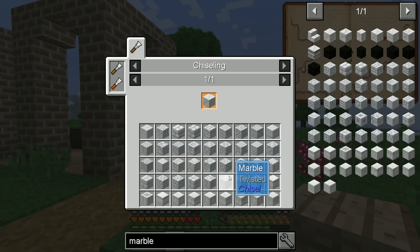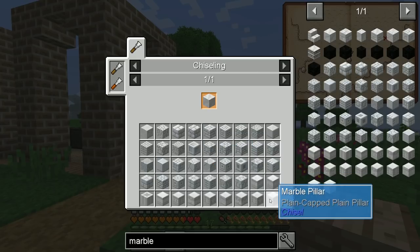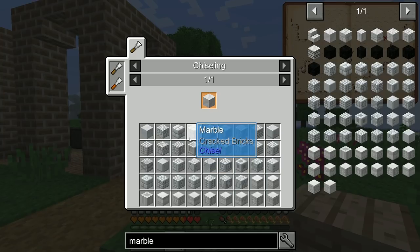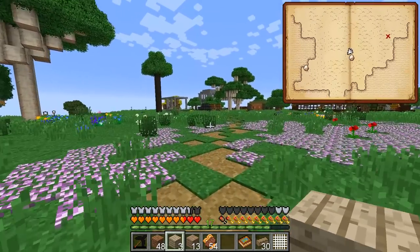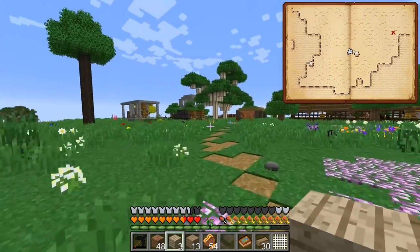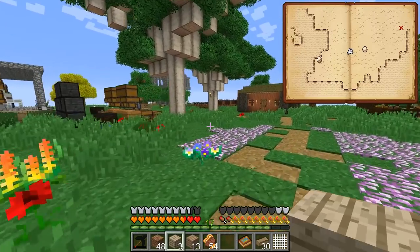There's also the chisel mod, which lets you create these fancy designs on things — although I don't think there are actually designs for the staircase blocks. The chisel is an iron chisel, and apparently iron is relatively scarce, so we may not want to spend the time doing that. There's also a stone chisel, and you can cut little pieces out of blocks, but it seemed like it was going to be very time-consuming.